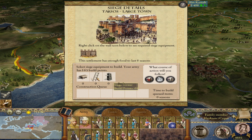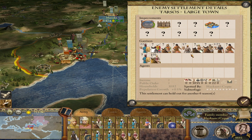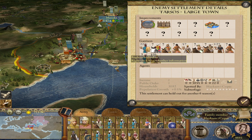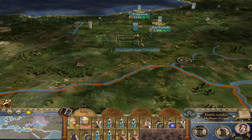Let's construct a ram, a siege tower, and some ladders. Actually, I think I can assault them because they have a lot of cavalry and phalanxes are not very good at defending walls. We're at war with the Nabataeans now.